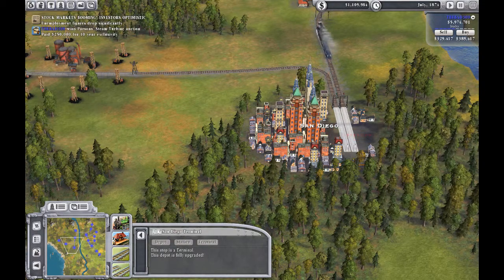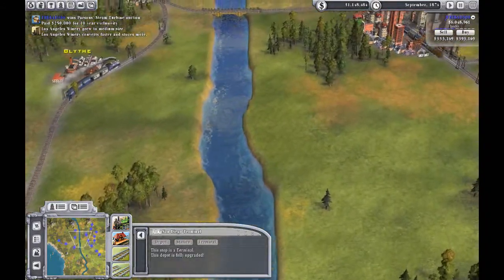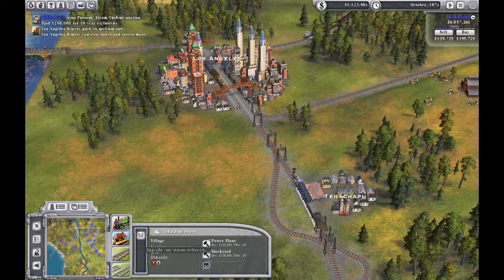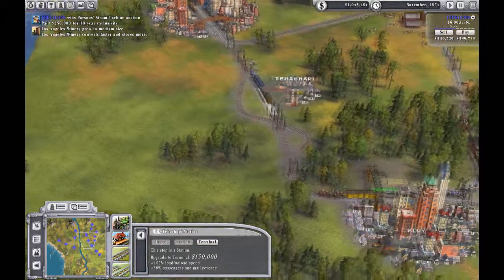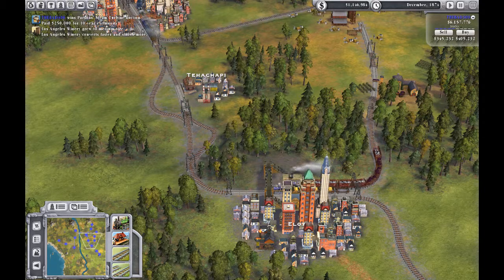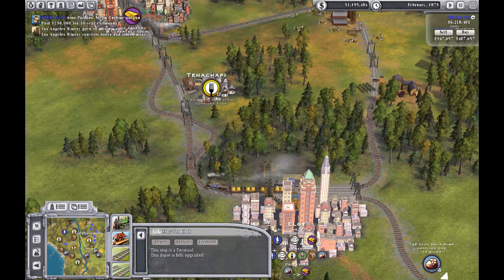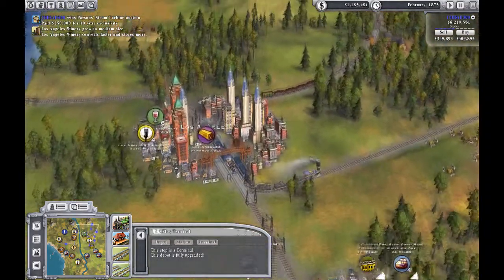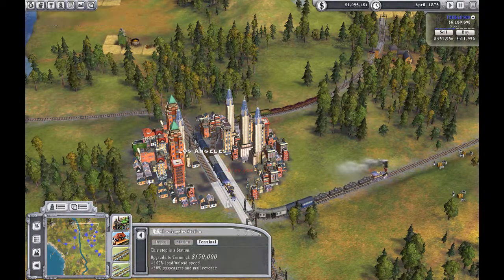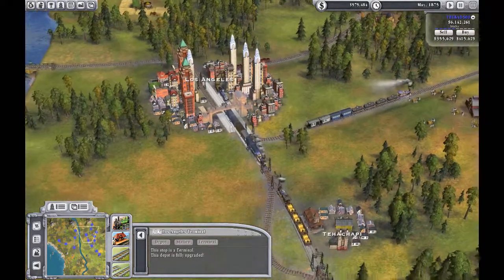Let's go ahead and upgrade that terminal. Okay — let's upgrade you to a station. And you — no, not you. There we go. That is a full terminal. For you we need a station and then I'll upgrade it to a terminal because it's pretty busy.